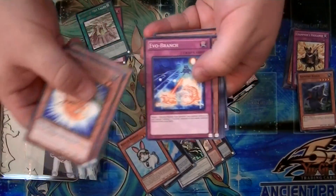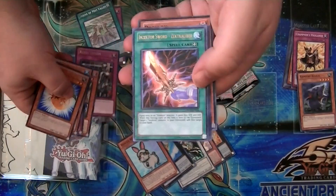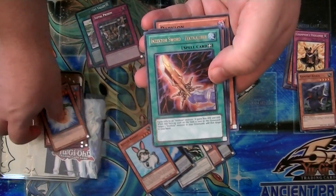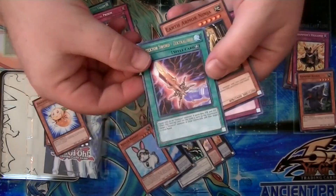Let's see here. This time we have — oh, that's pretty cool. Ultimate Rare Insector Sword Zex Calibur. That's pretty cool, and it's Ultimate. Sweet.